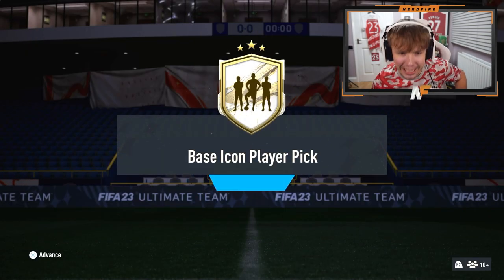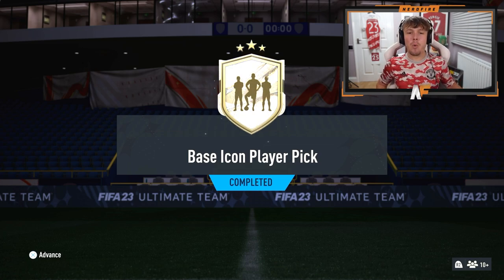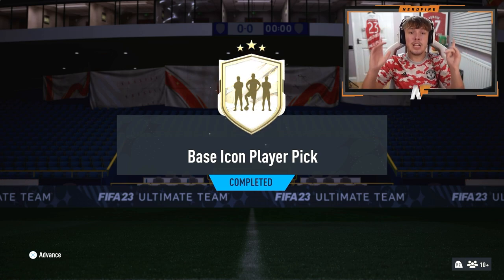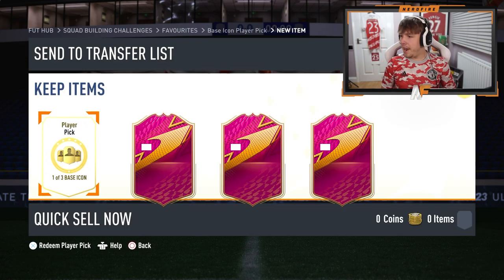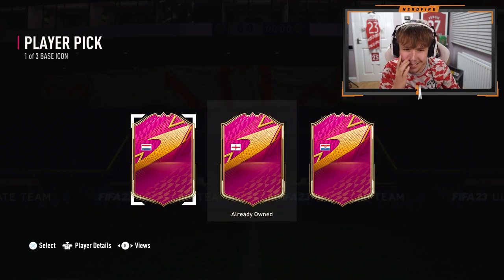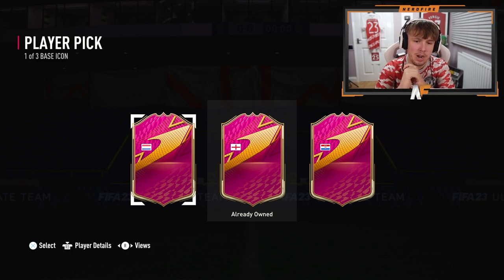Just like that, we have got our second base icon player pick. We're going to flag reveal it and see who we get. If we get a decent nation like Brazil, we will stat reveal the player to see who it is. The nations: Dutch, Croatian, and England. I already have Van Persie, I already own the English player — so I think that's Beckham or Rooney. The Croatian is guaranteed to be Suka. So realistically we only have one to reveal, which is the Dutch — but it could be someone like Johan Cruyff.